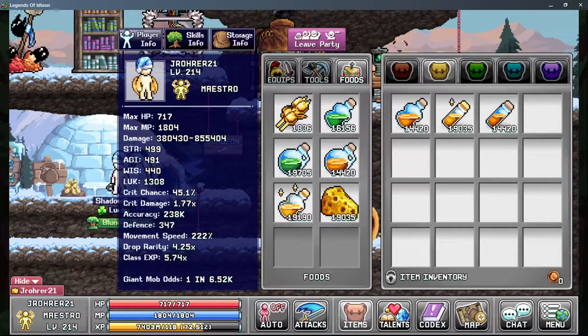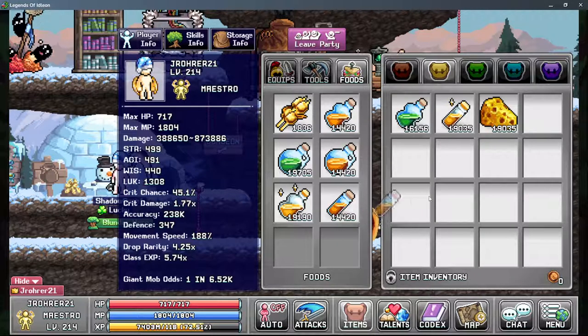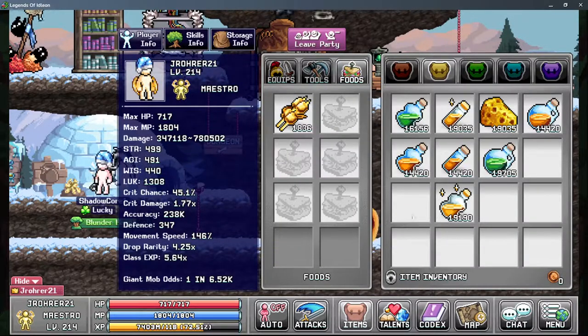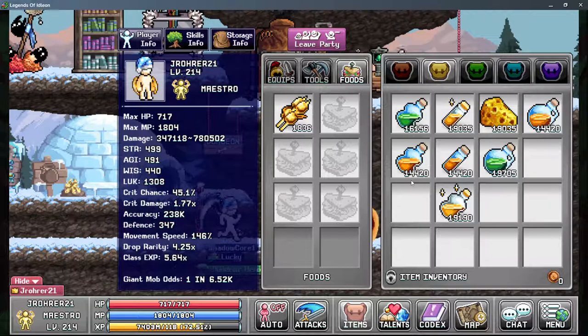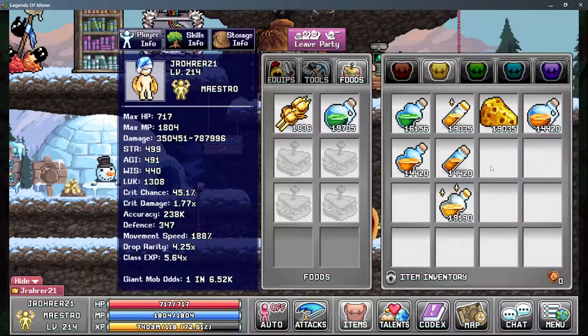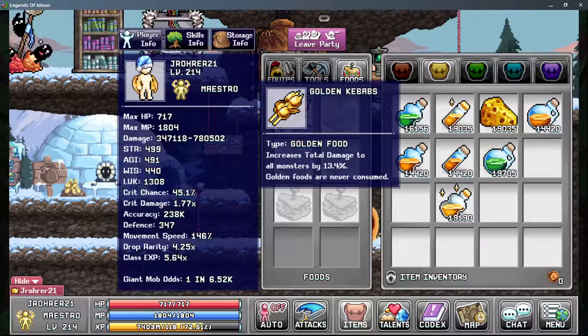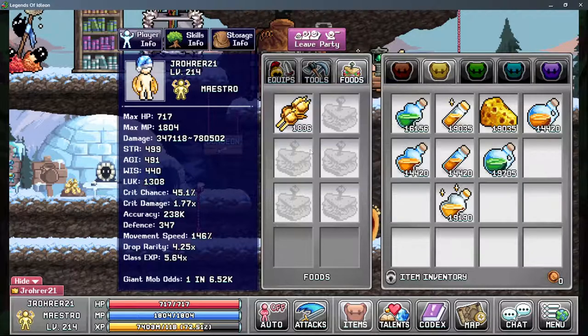Even small potions giving 10k is quite good. Speed pots also contribute — you wouldn't think they give much damage, and they don't, but 8k damage adds up. Kebabs are going to be huge on Maestro — anything with percent damage is massive. Do your Picnic daily quests; that will be a very good source of damage.